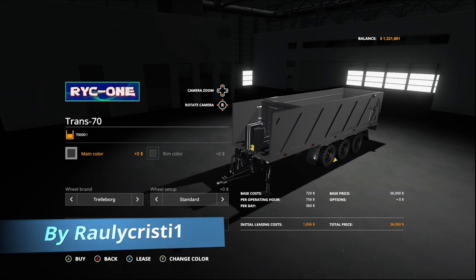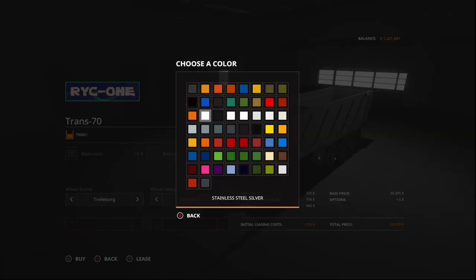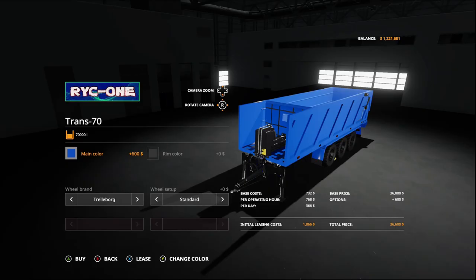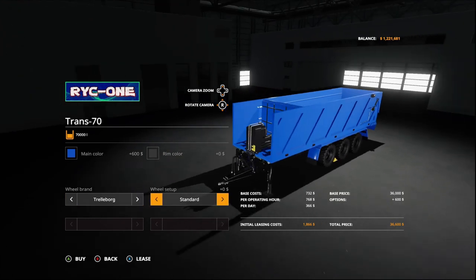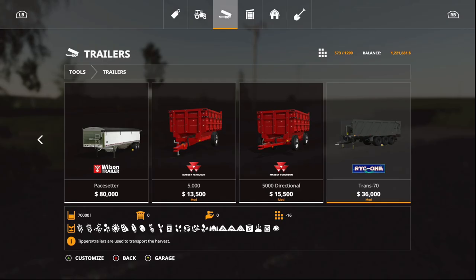The Trans 70 has main color in any color, so black or blue, and room color any color too. Wheel brand options include 12-ply board, Michelin, and back to 12-ply board. Wheel setup includes standard, white tires, and back to standard. This is 16 slots.